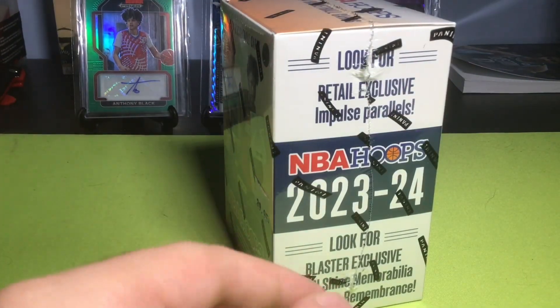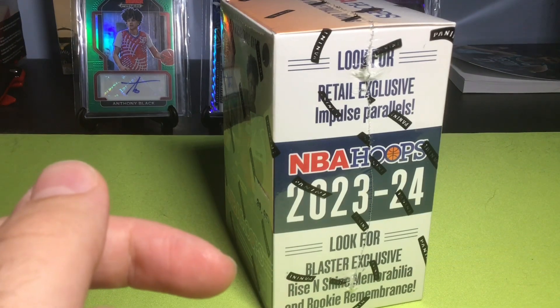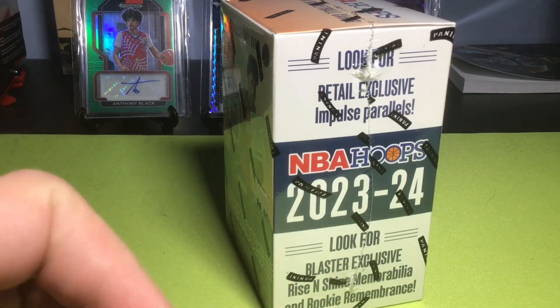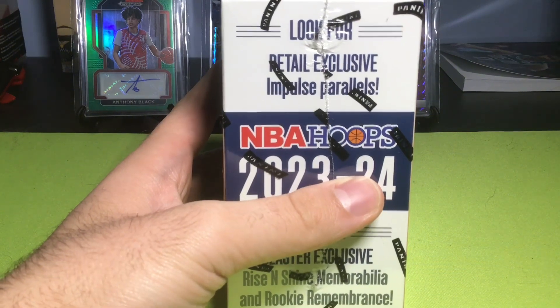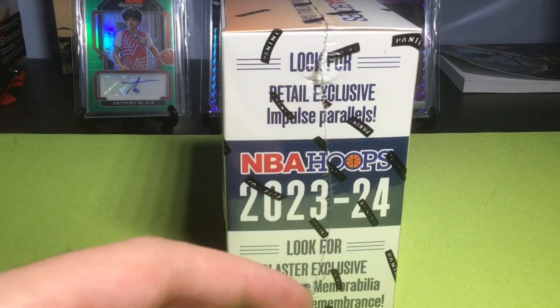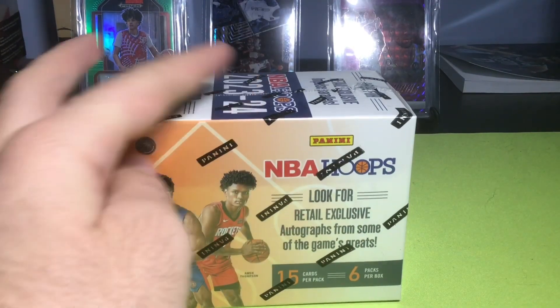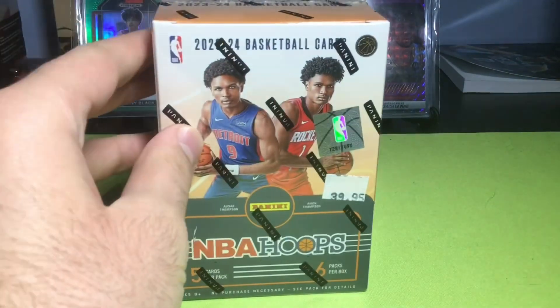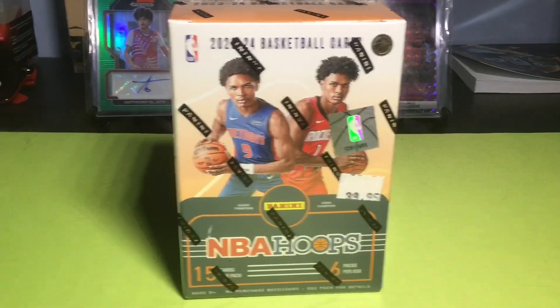Up to Zion's draft class, those are at least player-worn. If it's rookie remembrance I think those are all player-worn too. I don't think they're game-worn — like if you got Jason Tatum, I think he's player-worn, but I would still gladly take that. Look for retail exclusive impulse parallels, blaster exclusive Rise and Shine memorabilia and rookie remembrance. I think you can also get retail exclusive autographs from some of the game's greats. I paid more than retail for this box, but I'm okay with it because I think the Wembys are worth a good amount right now.